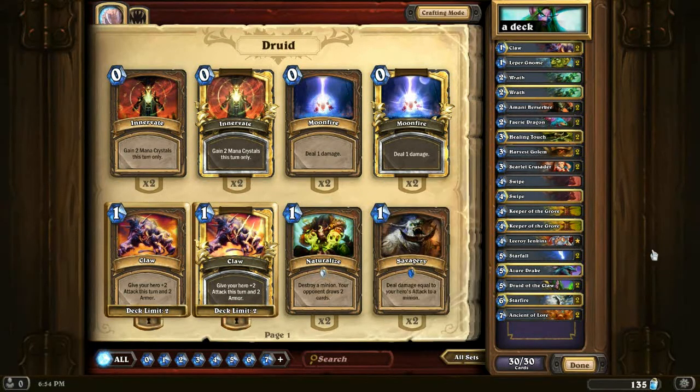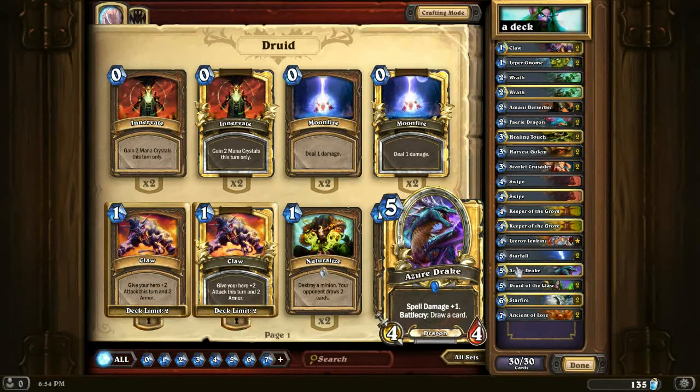Leeroy — good finisher. Starfall — board clear. Azure Drake — good 4/4 body, also card draw and spell damage.